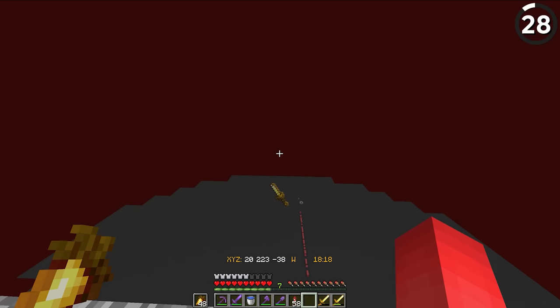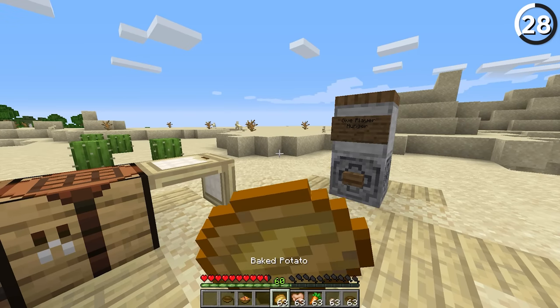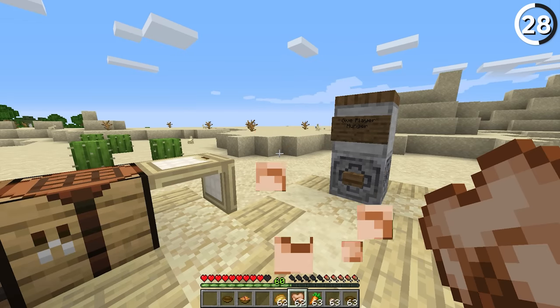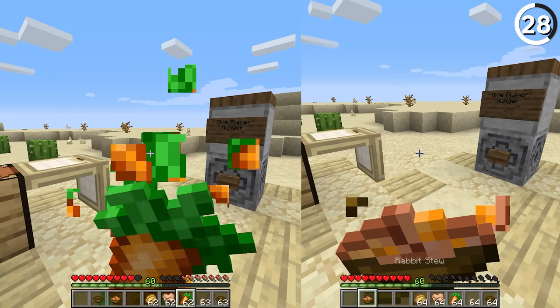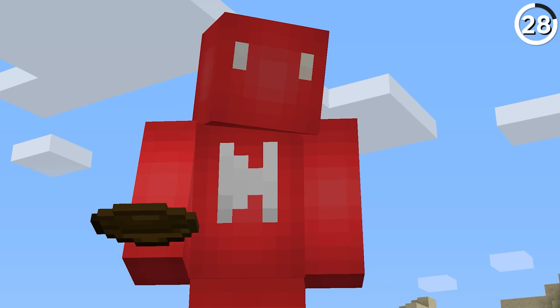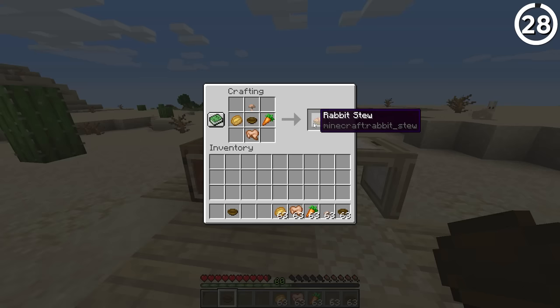Every now and then Mojang will add an item that just flies under the radar because it doesn't get used. For my money, one of those is rabbit stew. If you take all the different ingredients that go into rabbit stew and just eat them separately, they'll fill up more hunger than the rabbit stew does altogether. So either Mojang needs to change it so stews have more going for them, or they're just going to stay at the bottom of the eating bin.